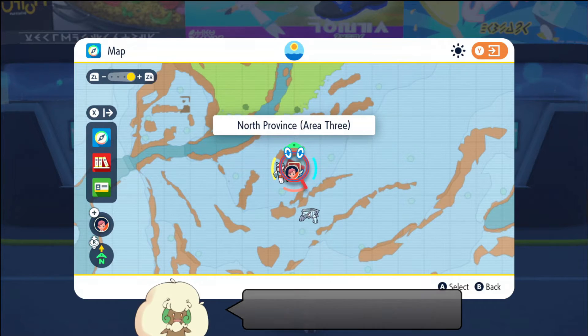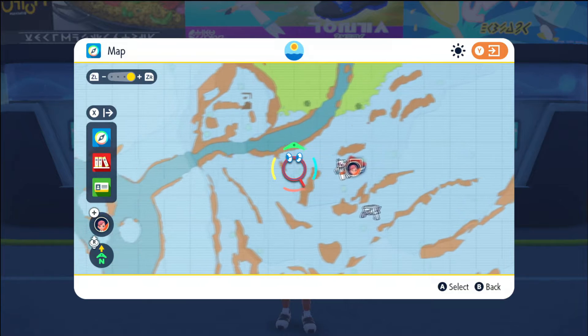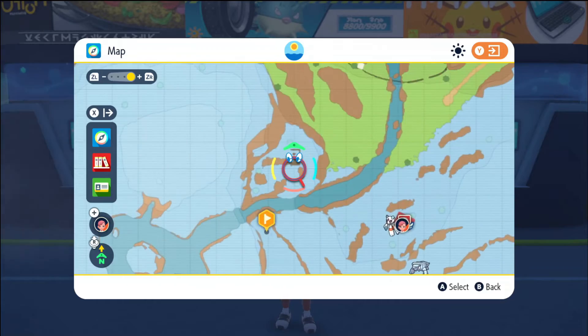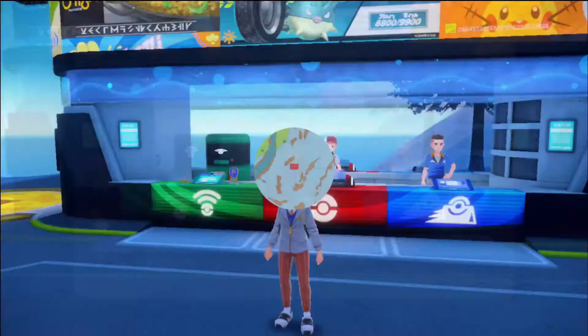You want to start off by flying to the North Province Area 3 Pokemon Center by the Fairy Base and mark this exact spot right here. That exact spot you're going to find Frostmoth there. It's right across from the ruins at the top of the waterfall.